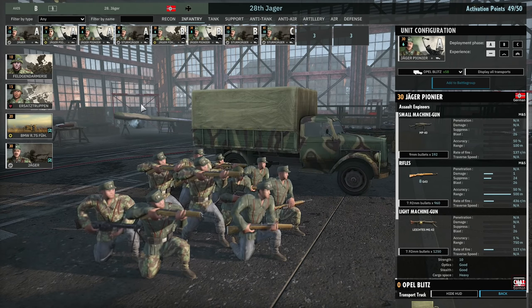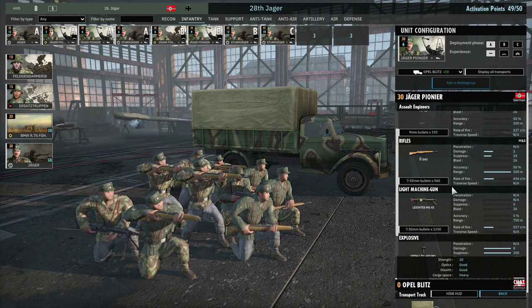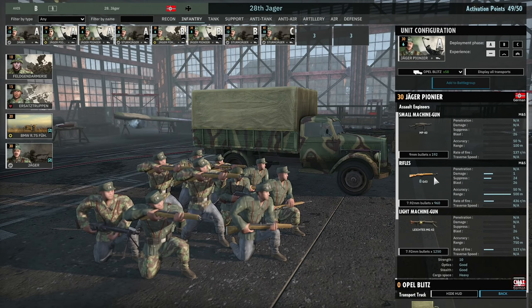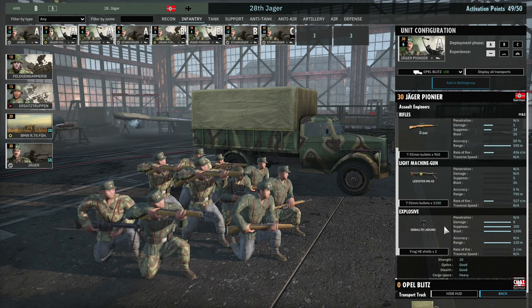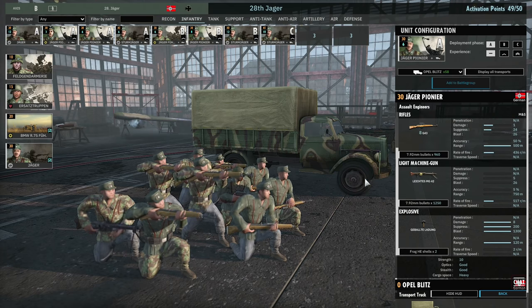Then I have a card of the Jaeger Pioneers — the cards I would use for close-range infantry engagement rather than using my command squads, because these are specialised for that. Although it's a shame they have eight G43s and only one MP40, because if that were the other way around these squads would be so damn effective. They have HE grenades but eight G43s, which doesn't really make sense, but they still get the job done overall.